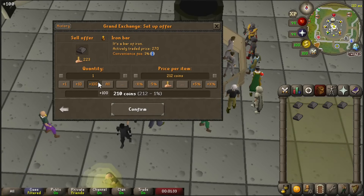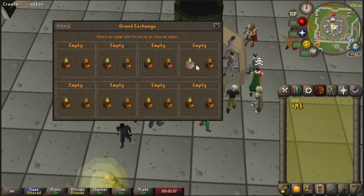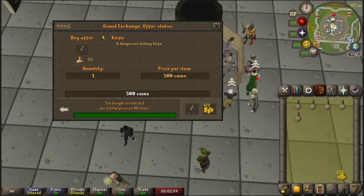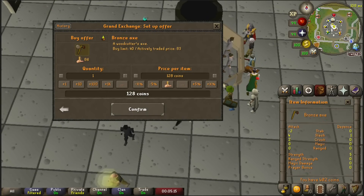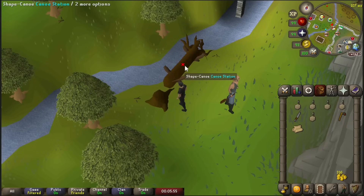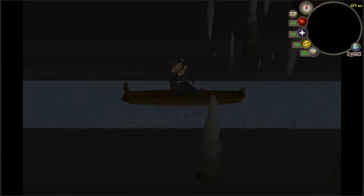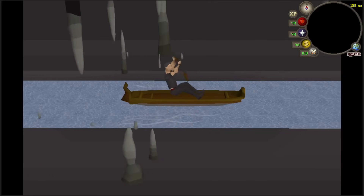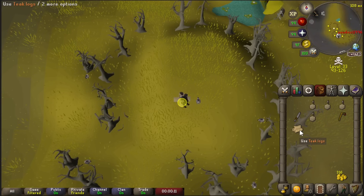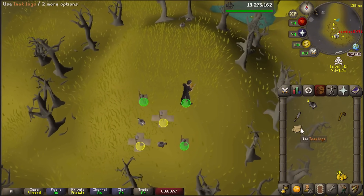I have a grand total of five iron bars selling for a whopping 1,000 GP. With that 1,000 GP, I'm going to buy some box traps, a knife, and one T-clog. I'm also going to buy an axe so we can get back up there. The axe was in order to make a canoe right here — we're going to take the waka canoe right up to the black chin champas. And now I'm just going to three-tick black chins. That's what the knife and the T-clogs are for — it makes placing the traps way faster.